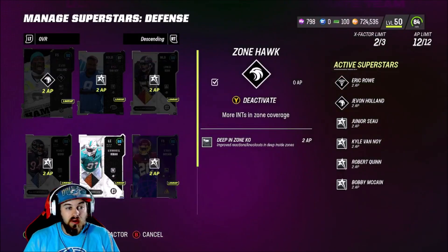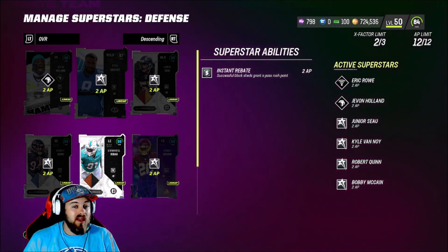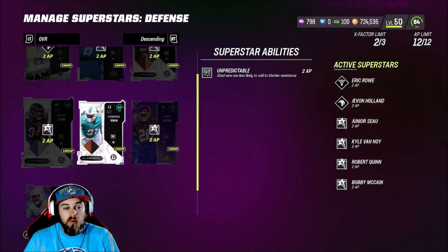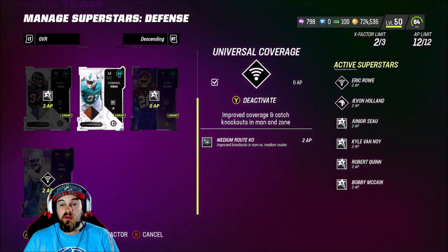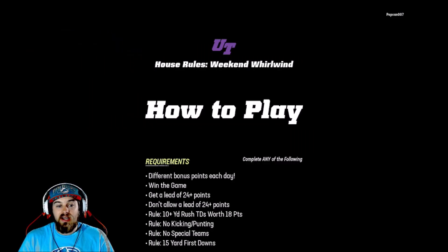Going over the defensive abilities: Javon Holland has Zone Hawk, Deep In-Zone KO. Kyle Vanoy has Instant Rebate. Junior Seau has Enforcer. Robert Quinn has Unpredictable. Bobby McCain has Flat Zone KO. Eric Rowe has Universal Coverage and Medium Route KO. That's the abilities on the defensive side of the ball — let's hop into some house rules games and get some dubs.